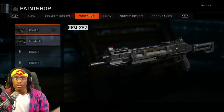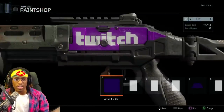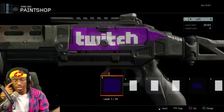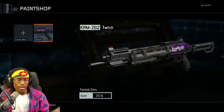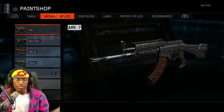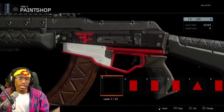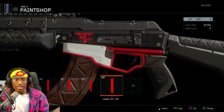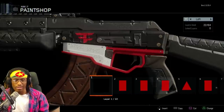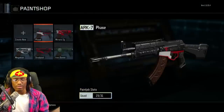I also made a Twitch logo on my shotgun. Once again, there's not a lot of space on the guns to customize. I'm gonna show you what I have on my Arc — people requested a FaZe logo. This isn't really what I had in mind; I wanted to make the FaZe logo a bit bigger, but this is what it turned out to be.